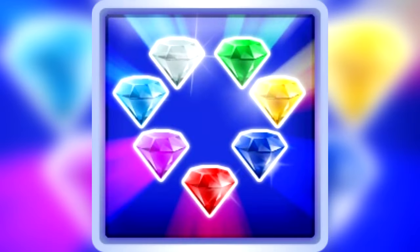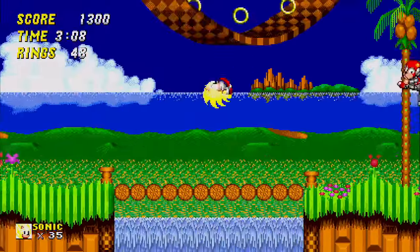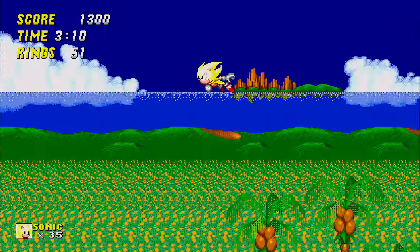Every single Sonic fan knows what the Chaos Emeralds are. Get seven of them, press a button, you're gold, you can fly, you're invincible — you've transformed into Super Sonic. Cool stuff.